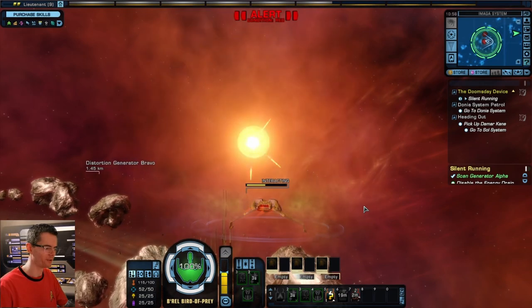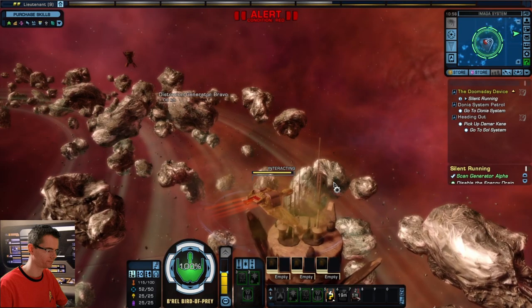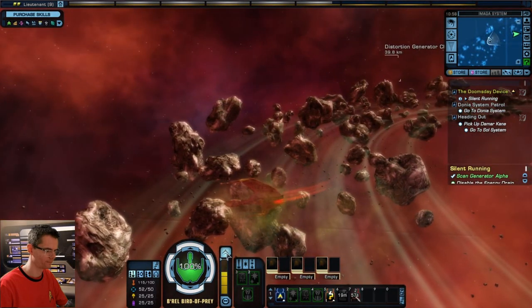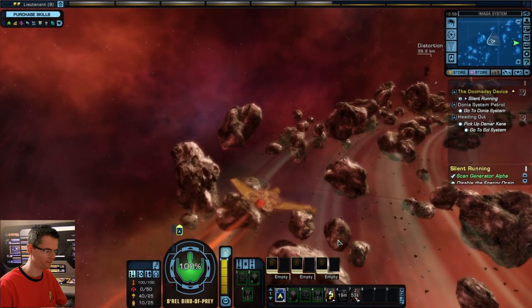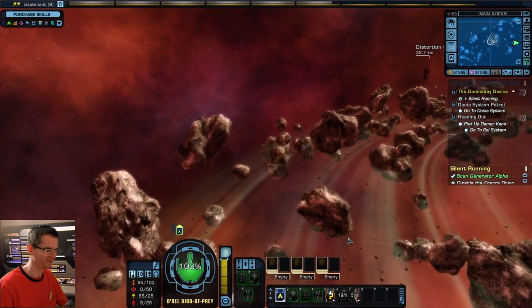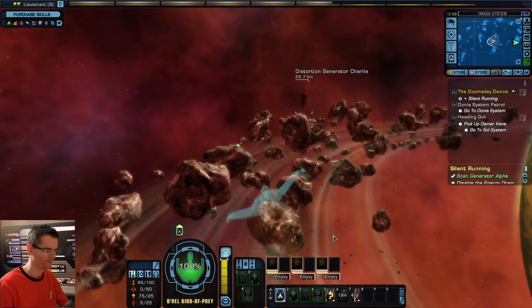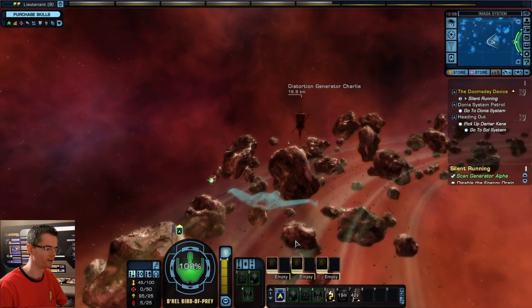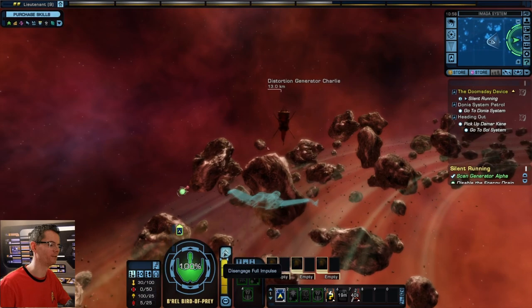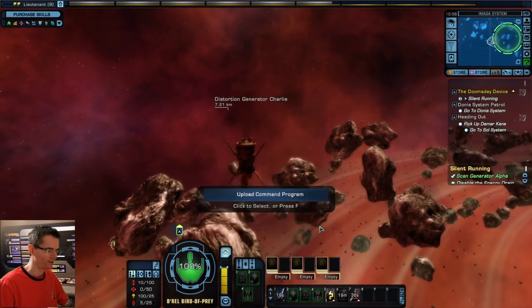Something tells me we're going to be attacked at the next generator too. I had to cloak. It would be cool if you could equip a Federation ship with a cloaking device — I'm assuming the Defiant has one in this game, maybe you can do it to all of them.